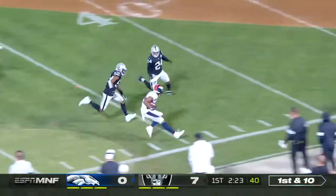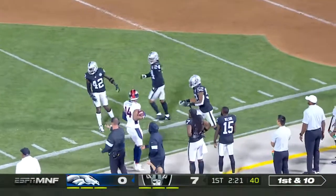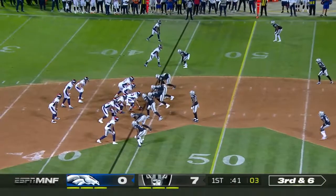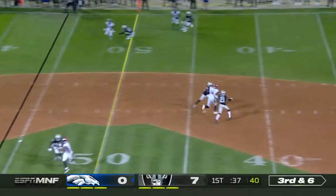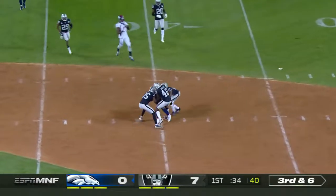On the money, Cortland Sutton from Joe Flacco, and a late flag comes in. Raiders bring some pressure — zipped in across the middle, it's Cortland Sutton again.